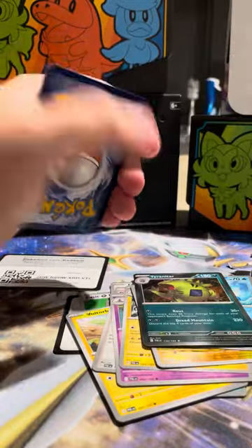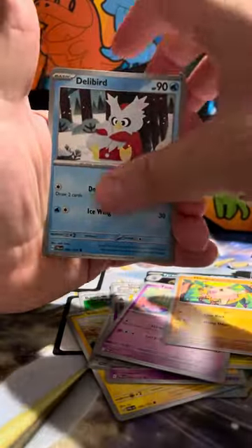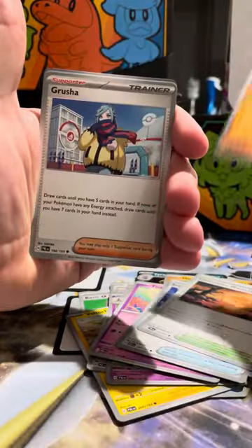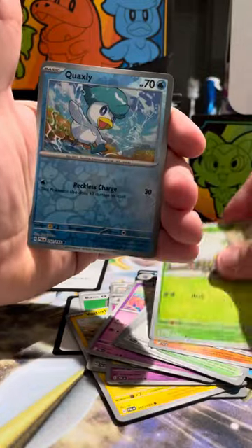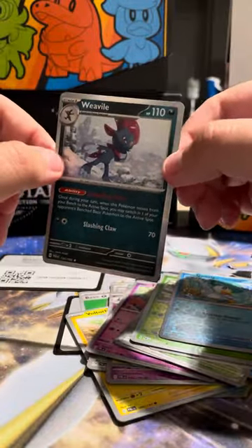Energy, Tinkatink, Mankey, Delibird, Super Rod, Primeape, Grusha, Tarountula, Quaxley — another beautiful art — and Weavile. Very nice.